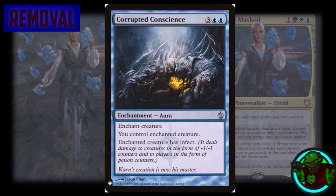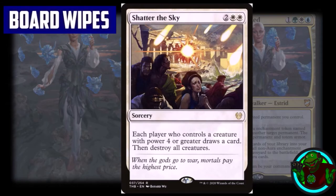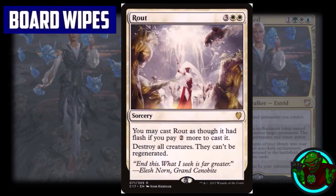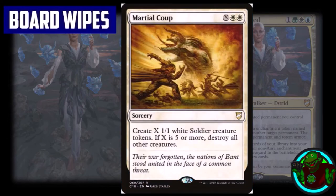For board wipes, this section is very important. We emphasize clearing the board of creatures because we do not have a lot of creatures to protect our life total, so we need to reset the board as often as possible. We have Shatter the Sky, Day of Judgment, Supreme Verdict, Winds of Wrath, Rout, Achroma's Vengeance, and Martial Coup — which has a dual purpose of giving us creatures to use with our auras, or board wiping while filling our board with creatures.